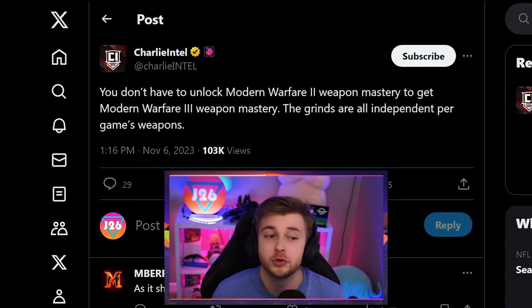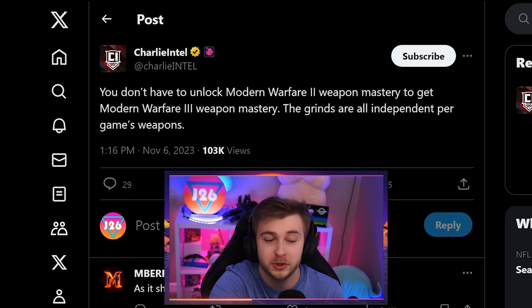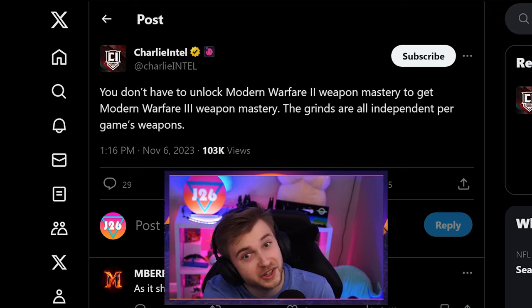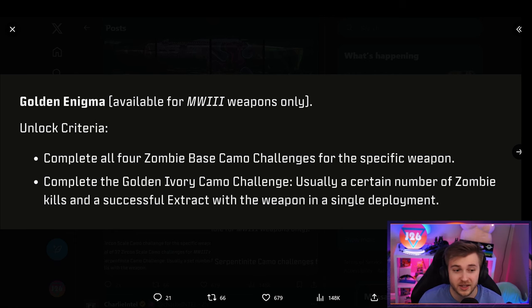Just in case there was any doubt, you don't have to unlock Modern Warfare 2's weapon mastery to get Modern Warfare 3's weapon mastery — the grinds are all independent per the game's weapons. This outlines what you have to do to reach the mastery camo. To get the golden ivory, you complete all four base zombie camo challenges for a specific weapon and then complete the golden ivory camo challenge — usually a certain number of zombie kills and a successful extract with the weapon in a single deployment.